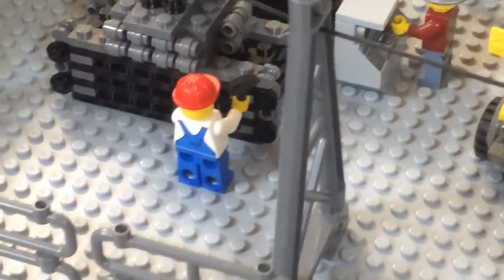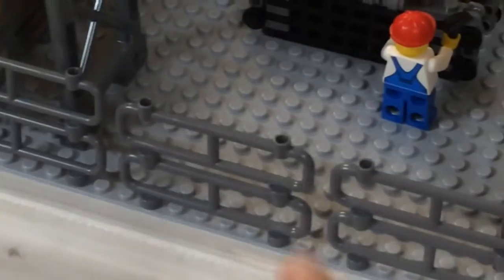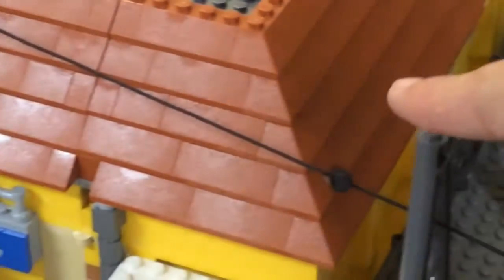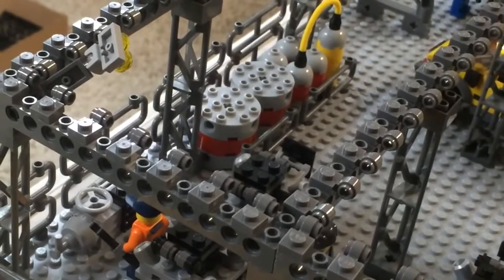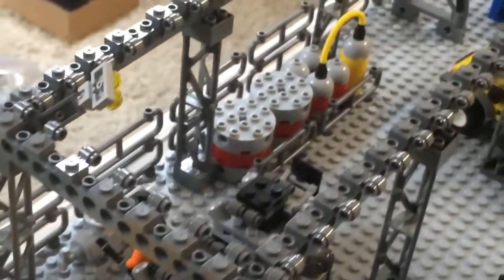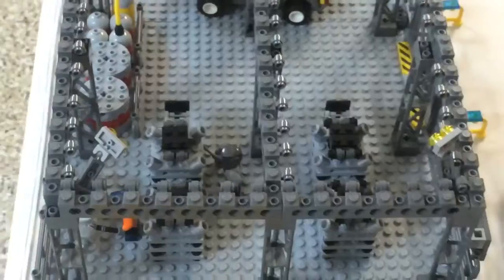We've got another worker over here working on one of these distributors or generators. Around the whole plant we do have these barricades just to keep non-employees out. Coming in from the line right here, we have a little support piece that helps bring the line down into the plant, and we have the same thing on the other side. On the other side there are also some random tanks full of water or some sort of substance — just placed there for a little extra detail.